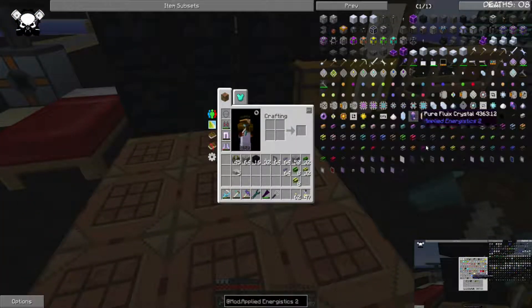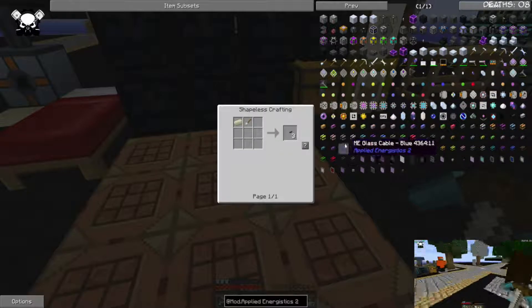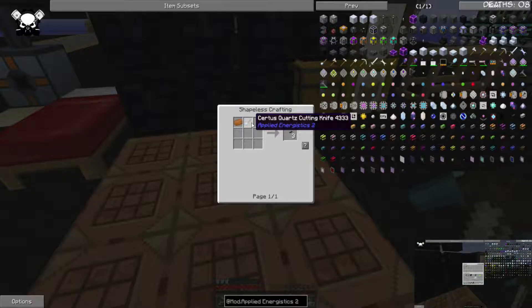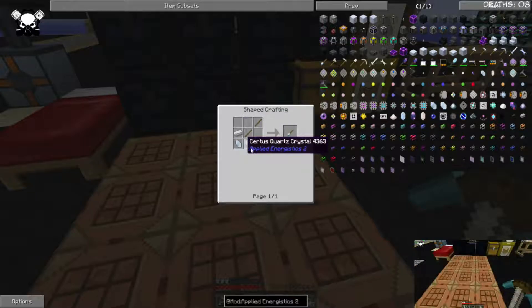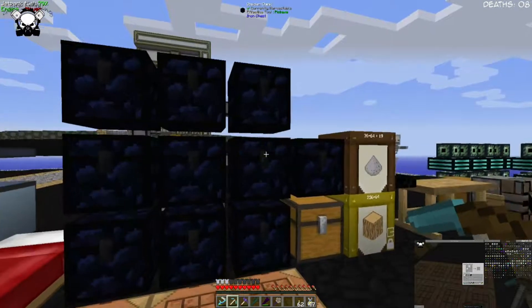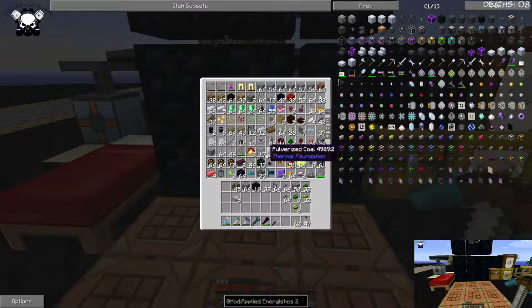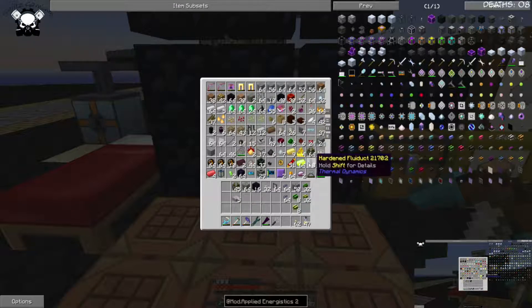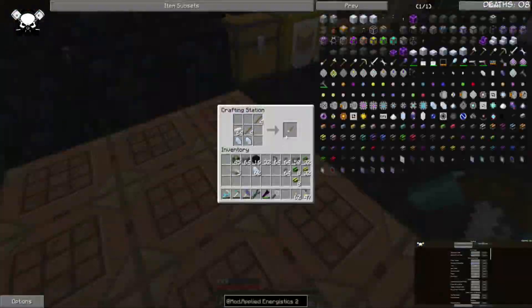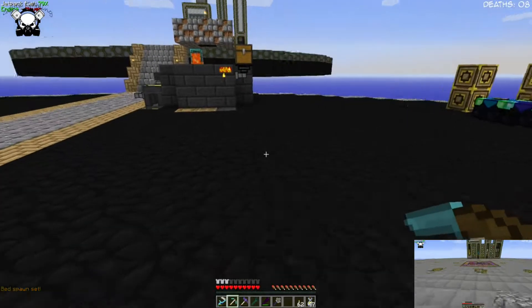Actually there's one other thing that I need to make - this guy. I need a bunch of anchors, which is basically any ingot and a service quartz knife thingy - or whatever it's called. And there we go, there's our cable anchors.